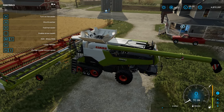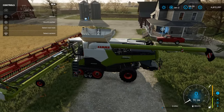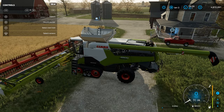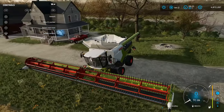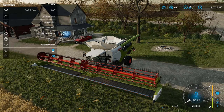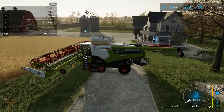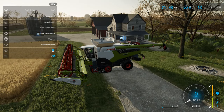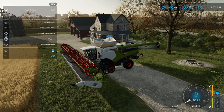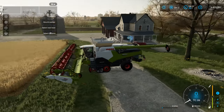Now you can do this two ways: you can manually let the header down, or you can turn it on and it will let down automatically. With the header, there is a way to adjust it — you can take it down or bring it up. The way you want your header is you want it to be out. Let me set it back to default — you want your header out and all the way down. That's how you want to do it.